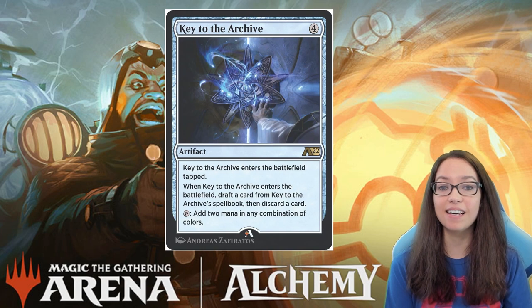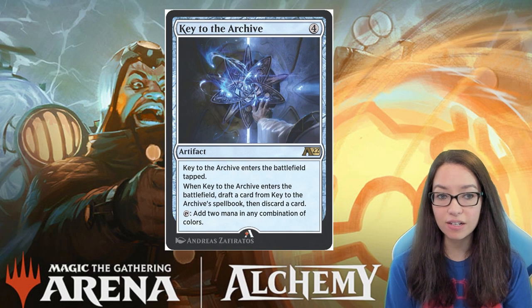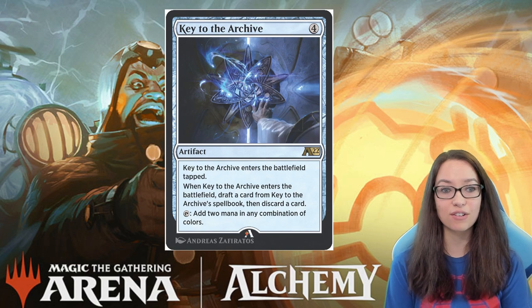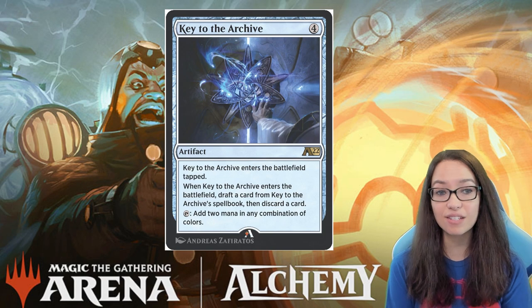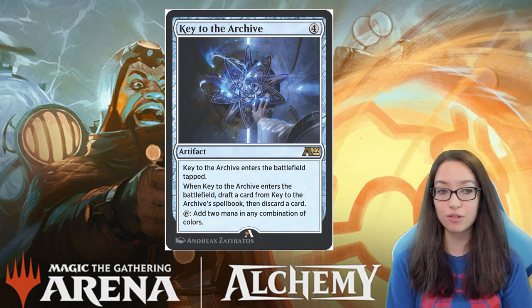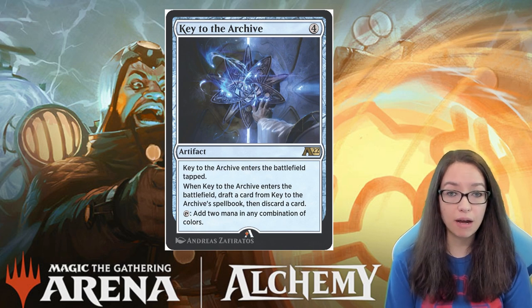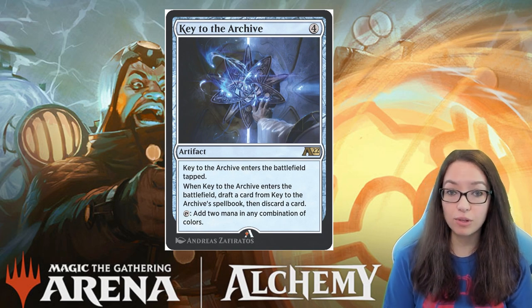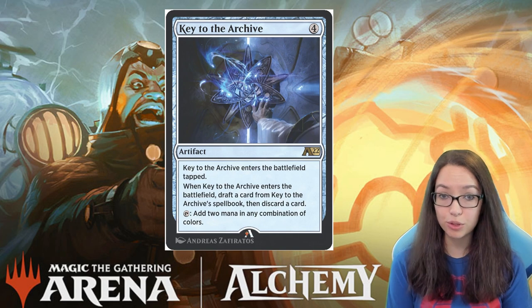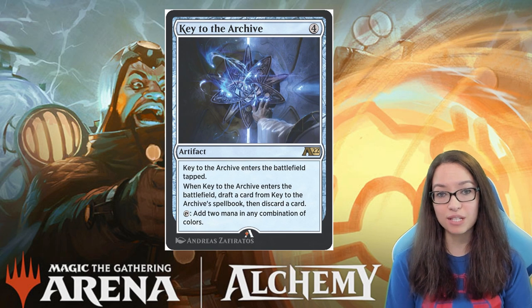Let's take a look at the next card. We have three more, and they're all artifacts. We have Key to the Archive — Key to the Archive enters the battlefield tapped. When it enters the battlefield, draft a card from Key to the Archive's Spellbook, then discard a card. It can tap to add two mana of any combination of colors. This mana rock is a little bit expensive, but it does ramp a fair amount. It enters tapped, so it ramps you from basically five to seven, which enables things like Lolth, the Hulk, or Kraken, and Epiphany.